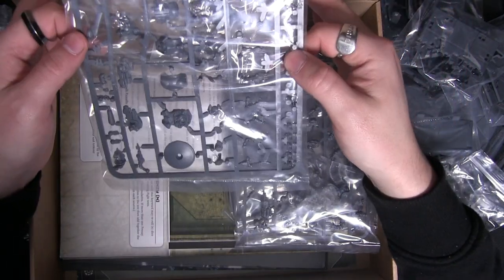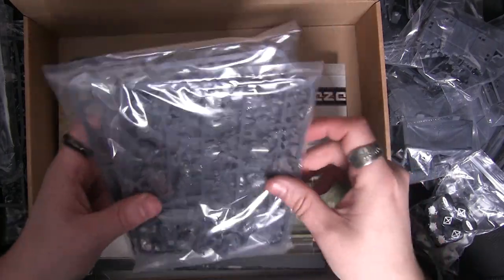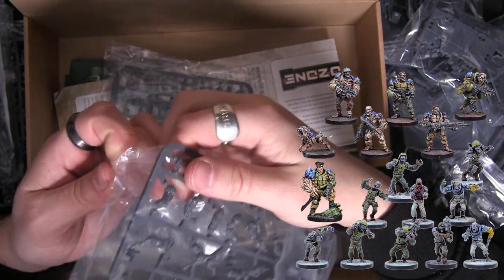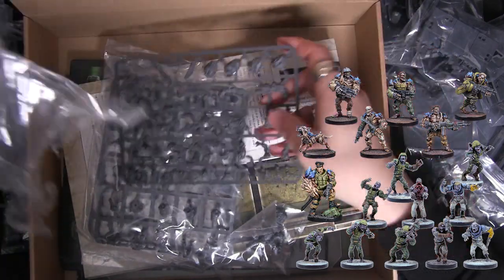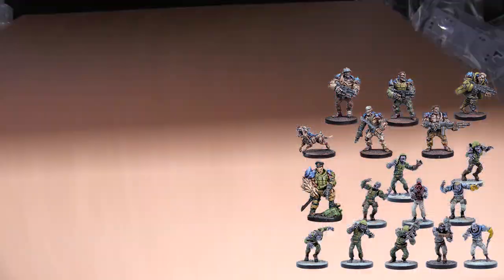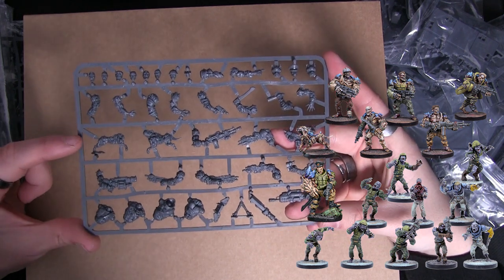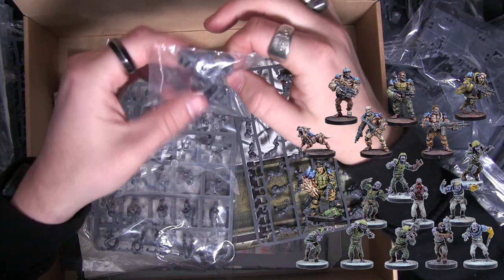And then we've got three packs here — two packs of the Plague Zombies and one pack of the Third Gens. Make sure when you are opening these larger bags that they do have smaller bags inside, so you don't want to be throwing those away. Really nice models with lots of detail — these have got really big brutish weaponry and things like that. And not forgetting, of course, the best of all: the little Plague Dog — a really cool little model!